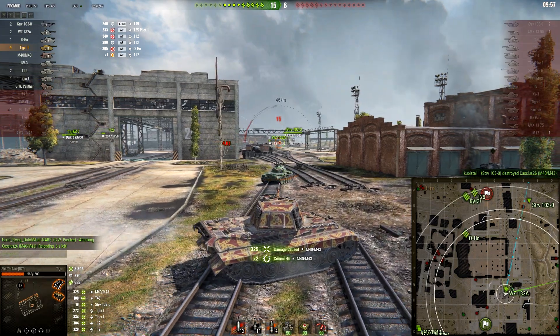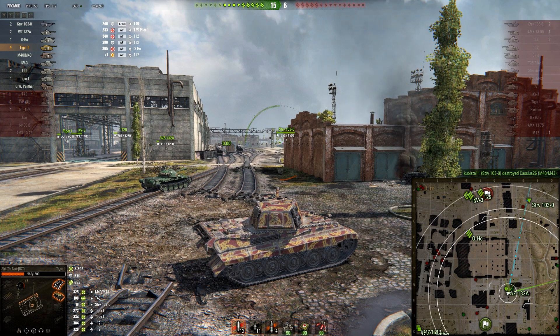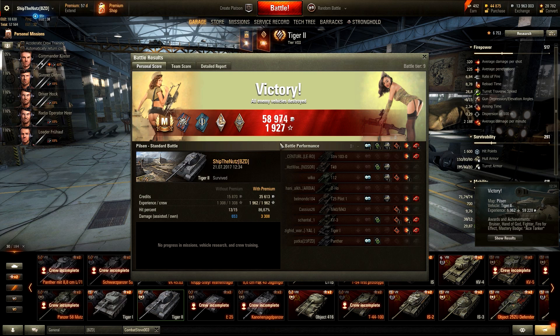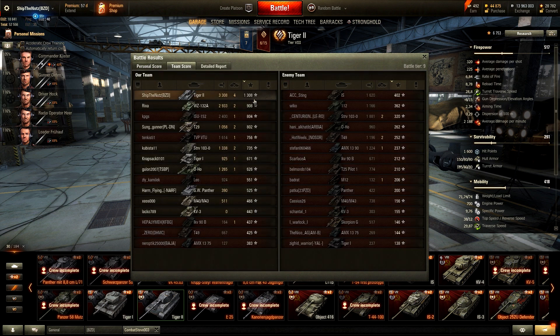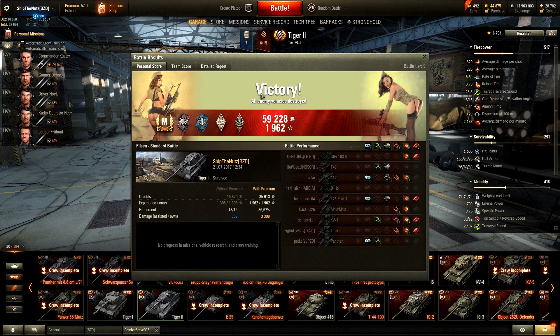Over 3000 damage done, close to 4k combined damage. Four kills as well. So Tiger 2, ladies and gents — I was actually quite surprised bouncing that many shots. But what is going on with Tiger 2 — a stunner after such a battle. 1300 experience. Where did I get all that experience? 3300 damage done, 650 spotting. Blows my mind.